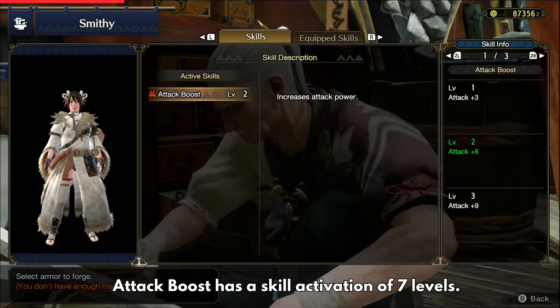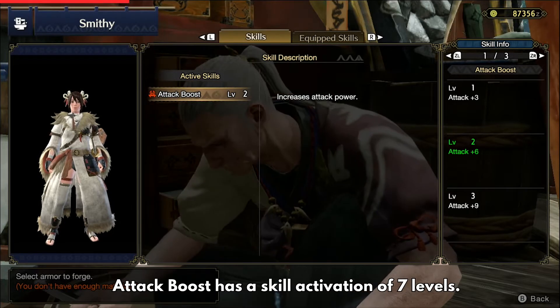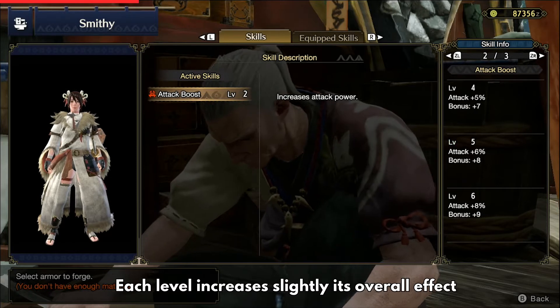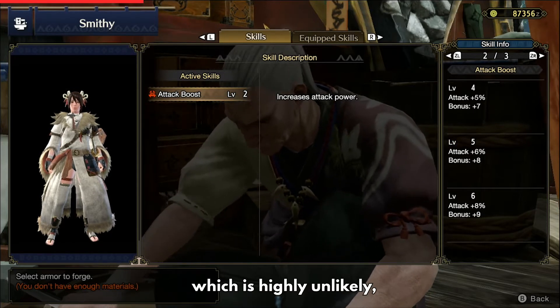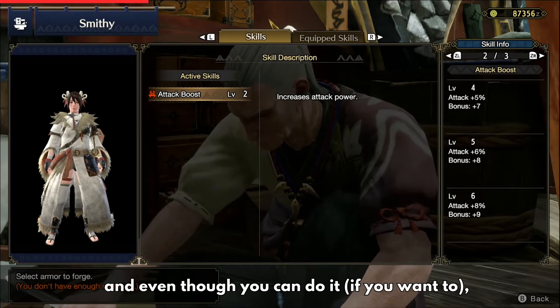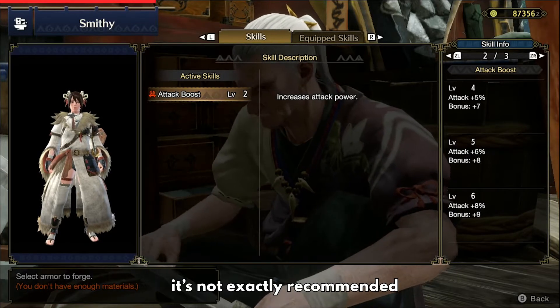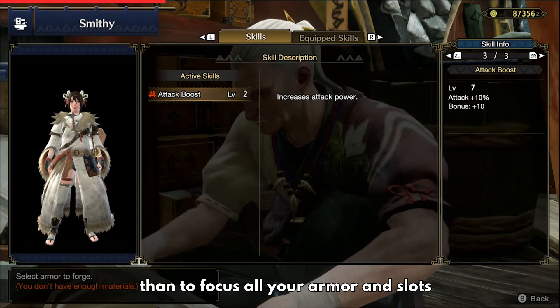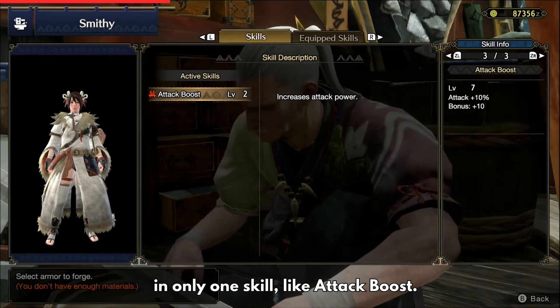As you can see, Attack Boost has a skill activation of seven levels — each level slightly increases its overall effect up until you reach the last one. It's highly unlikely to max it out, and even though you can, it's not exactly recommended because it's more efficient to mix different skills than to focus all your armor and slots on only one skill like Attack Boost.